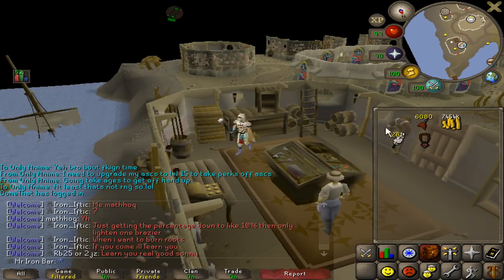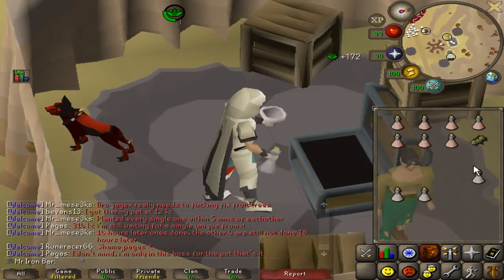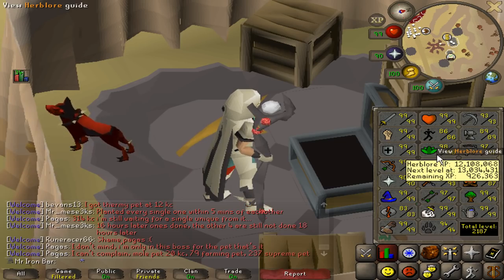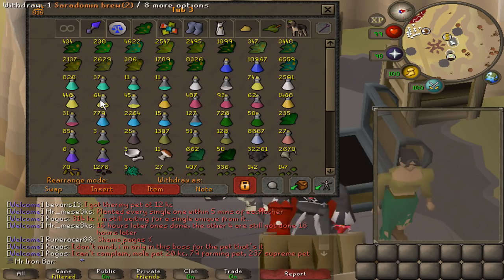Just made 6000 rune darts - these are like my guilty pleasures. And that is the last potato cactus, I'm all out of wines and all out of cacti. So yeah man, that was crazy. Anyways, here's the results - I am down to 926k to 99 Herblore guys.